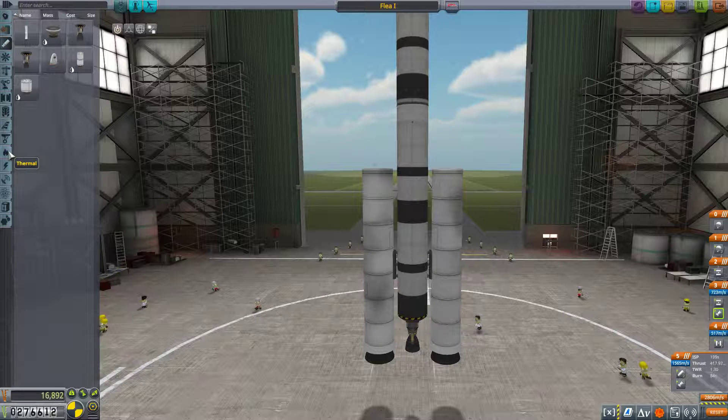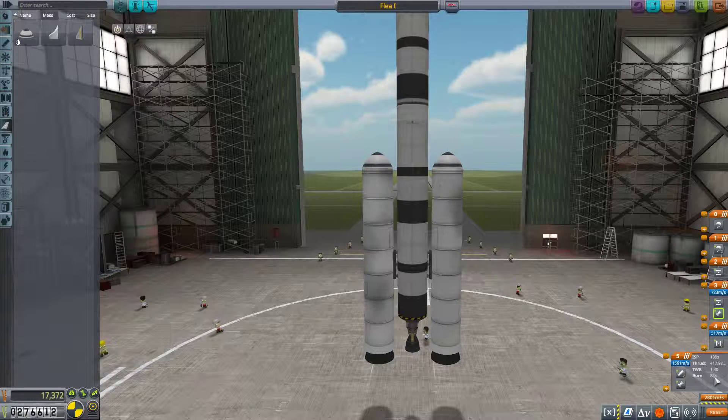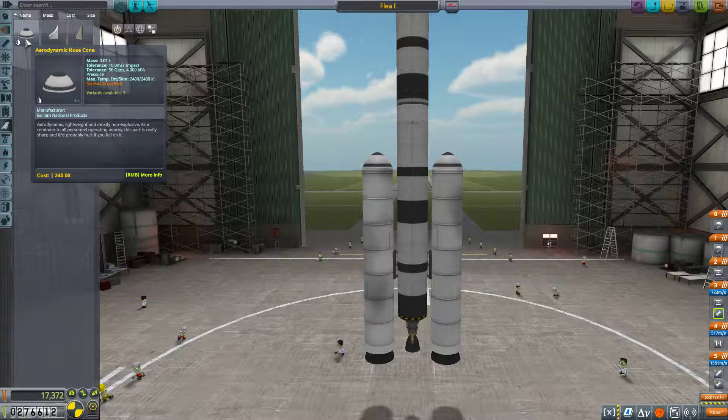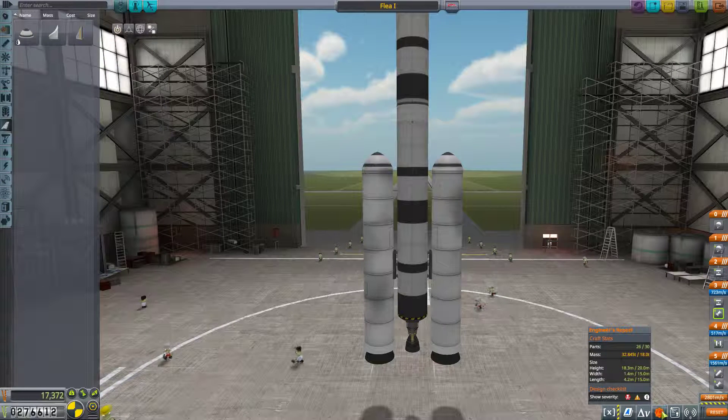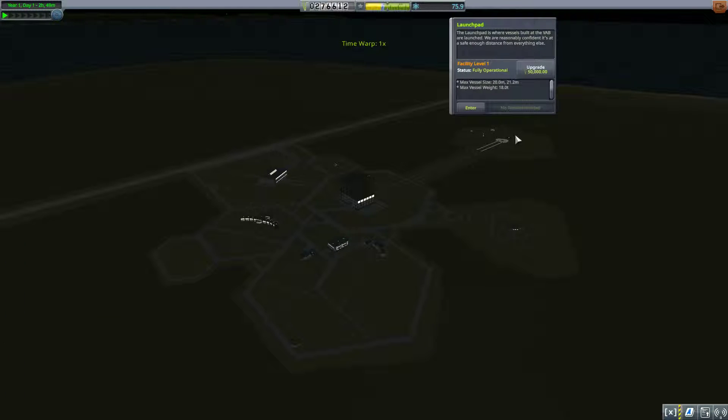I also want to add aerodynamic nose cones on these. That's going to adjust our thrust to weight slightly — they're only 0.3 tons. However, we have an issue with our craft having way too much mass. We're going to have to save this as Flea 1, and we need to upgrade our launch pad — it just can't handle this kind of weight. So let's upgrade that.